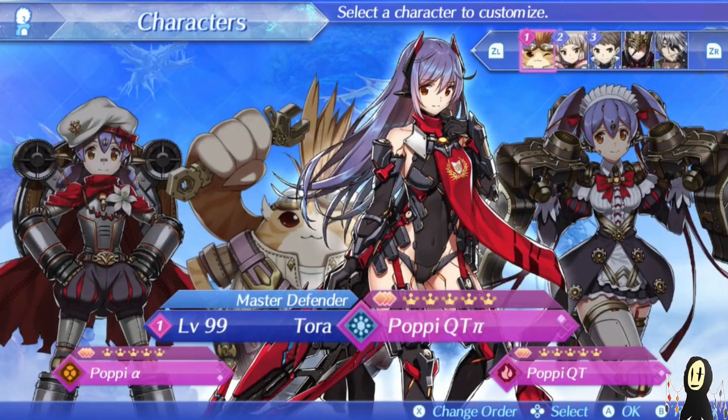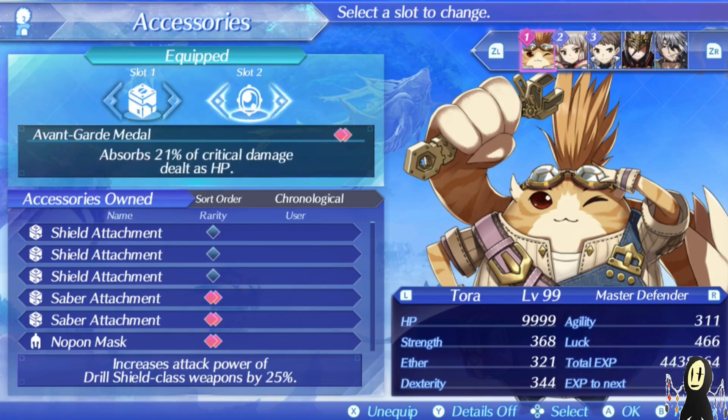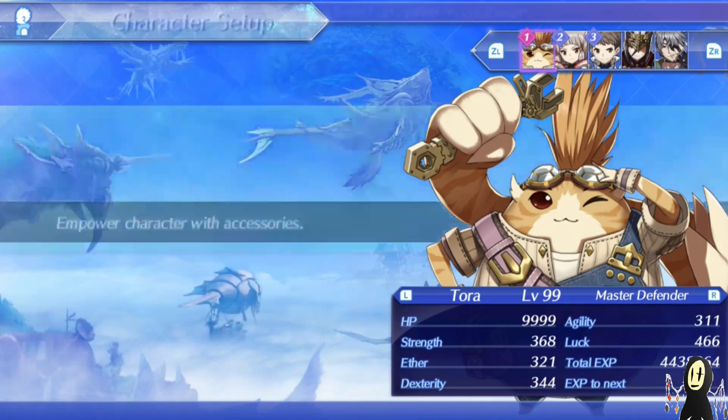In terms of the accessories that we're putting on Tora, it's actually fairly straightforward. This is the galaxy cube. I like having the galaxy cube on Tora — it's more of a luxury item on other characters, but since Tora is able to afford it, it's just really good to have more auto attacks as you go along. And here's the avant-garde medal. You can get this from Haywire Radcliffe, which is from the same room where you can get one of the technical manuals on the world tree. We want to heal as much as possible, and since Tora has the biggest HP pool in the entire roster, it's really well spent on him.